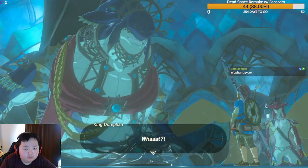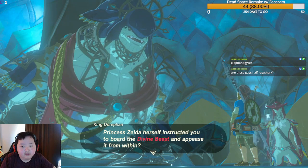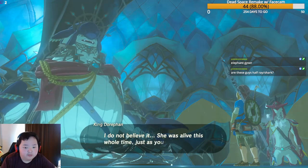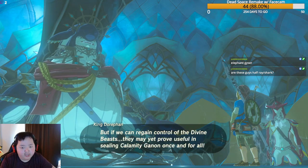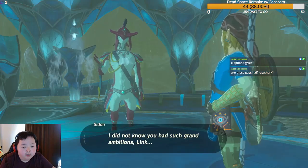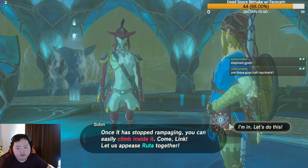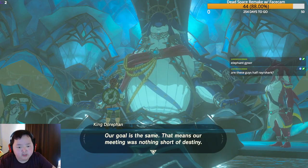Link confirms he'll board Divine Beast Vah Ruta and appease it from within — as Princess Zelda instructed. King Dorfan is further amazed to learn Zelda is still alive in Hyrule Castle. If they can regain control of the Divine Beast, it may yet prove useful in sealing Calamity Ganon once and for all. Prince Sidon is fully on board: 'Let us appease Ruta together!'